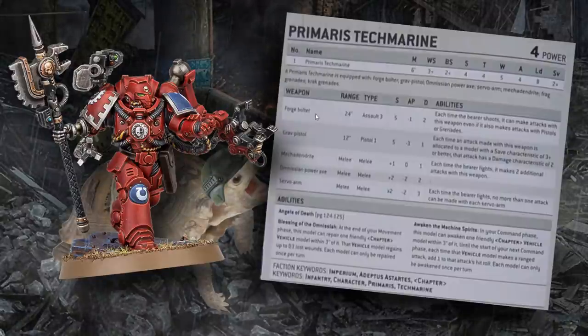The Forge Bolter alone might make up for those extra 10 points — if it shoots one Intercessor to death, you're already making bank. I think if you are taking Tech Marines in this army, the Primaris Tech Marine profile is probably the one you want. Like all Tech Marines, he also has Blessings of the Omnisiah, so he can repair a vehicle within three inches at the end of your movement phase for D3 wounds. That can be upgraded to a flat three wounds if you upgrade him to a Master of the Forge. Awaken the Machine Spirits is the headliner here, and that is mostly what we're going to be talking about today.